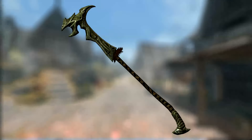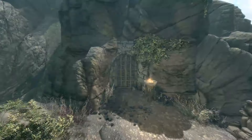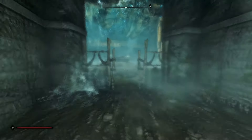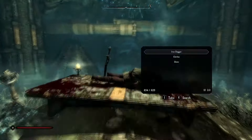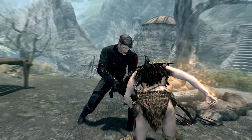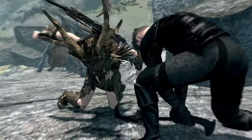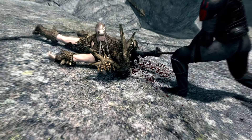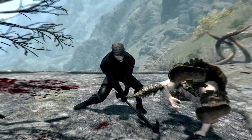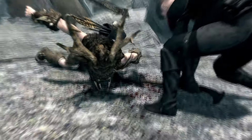Next up is the Longhammer. This is a unique Orcish Warhammer and can be found within Liar's Retreat. Head into the bandit hideout and continue through the tunnels into the former camp. Head all the way to the end and on the table next to the corpse of Rahd will be the weapon. The weapon has identical damage to a normal Orcish Warhammer but has a decrease in weight from 26 to 18. Furthermore, the weapon can be swung 30% faster than a normal Warhammer. This is not considered an enchantment, so the weapon can still be enchanted to give it an extra effect.